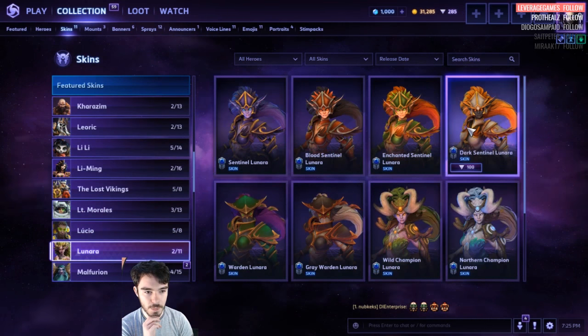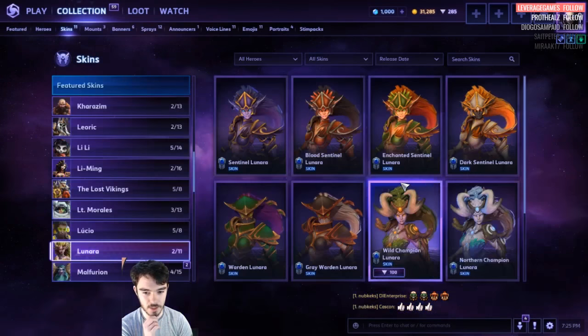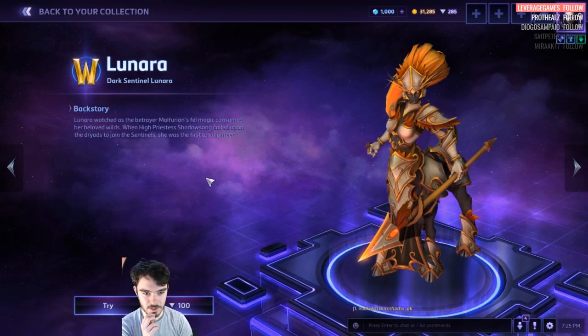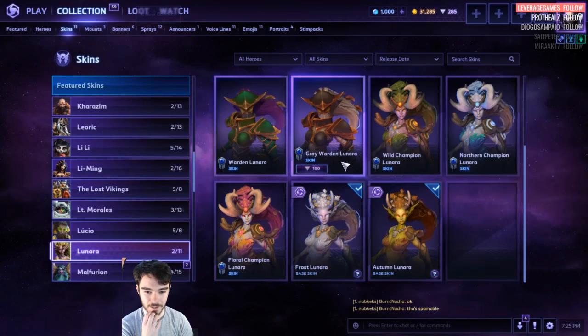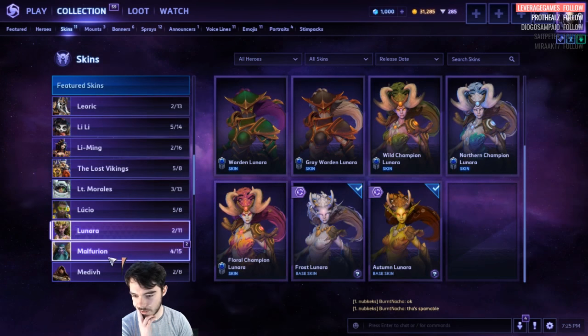Lunara. This is new — Dark Sentinel. That looks funky, 100 for that. Warden Lunara — that's new. That's pretty awesome. So this is the Sentinel, this is Warden. Does something intrigue you, mortal? This is Grey Warden. Then we've got the base skins and the Master Skin.